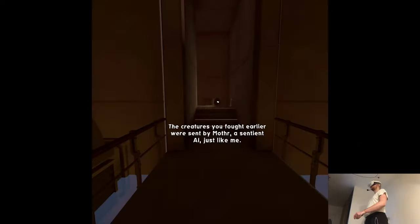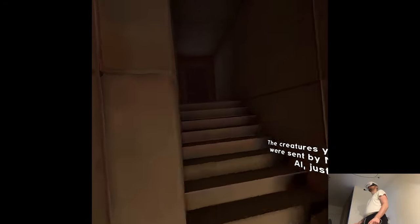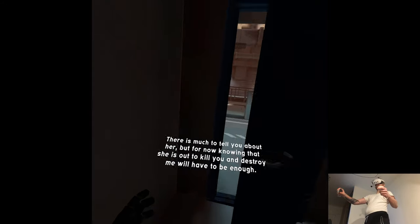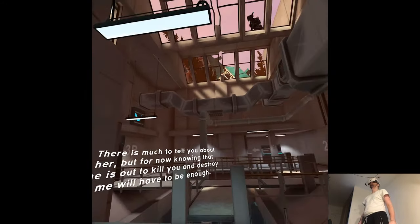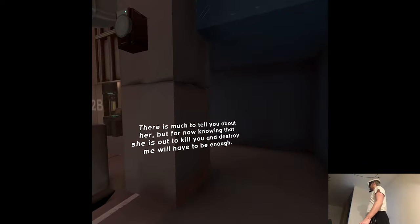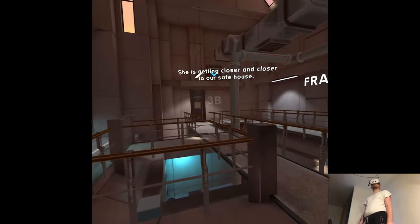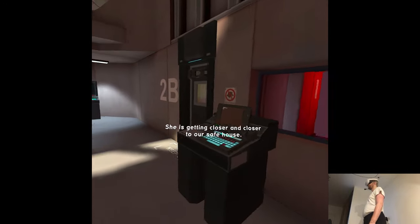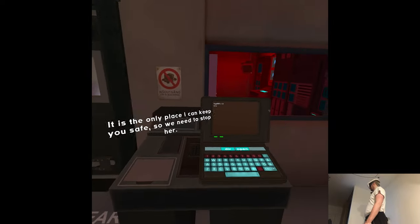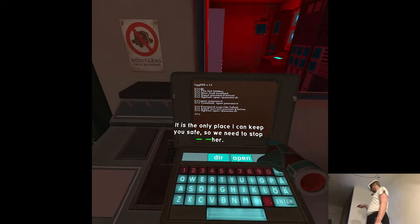The creatures you fought earlier were sent by Mother, a sentient AI — just like me. There is much to tell you about her, but for now, knowing that she is out to kill you and destroy me will have to be enough. She is getting closer and closer to our safe house — it is the only place where I can keep you safe, so we need to stop her.